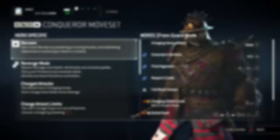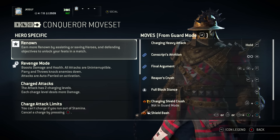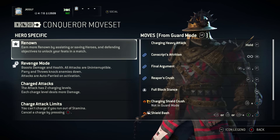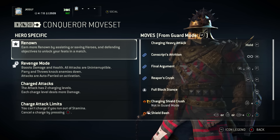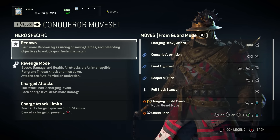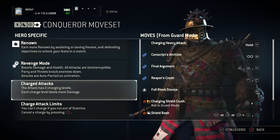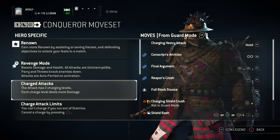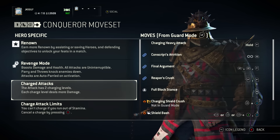Taking a look at hero-specific passives: the Conqueror gains renown by assisting or saving fellow heroes on his team and defending objectives. The Conqueror is fantastic in Dominion — if you want a really good Dominion character, the Conqueror is really good. Revenge is standard across the board. We have charged attacks, which are attacks you can charge having two charging levels, and each level deals more damage.